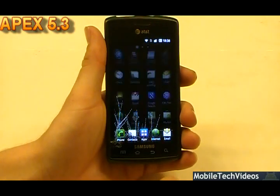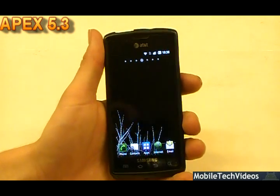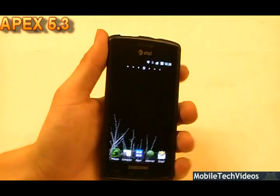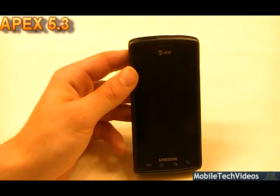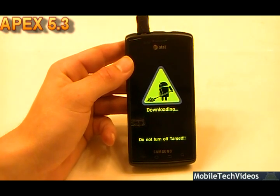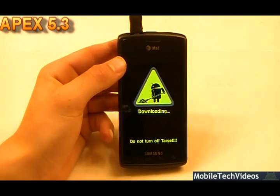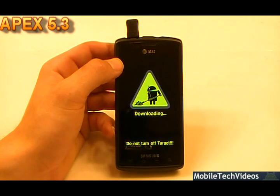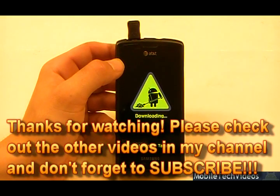This is Apex 5.3. Be sure to donate to your developer — he spent a lot of time creating this ROM and appreciates your donations. If you feel like donating to us, you can do that at the link below. Don't forget to pick up your Galaxy S Jigs — a great way to get into download mode and help flash or get out of soft brick situations. I'm also offering hard brick fixes for free right now. If you have a bricked Captivate that won't power on, let me know — I'll pay shipping both ways for the first two or three practice runs. Check us out at mobiletechvideos.com and on Facebook or Twitter.